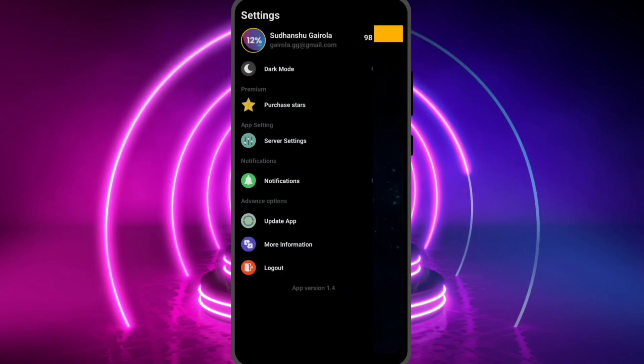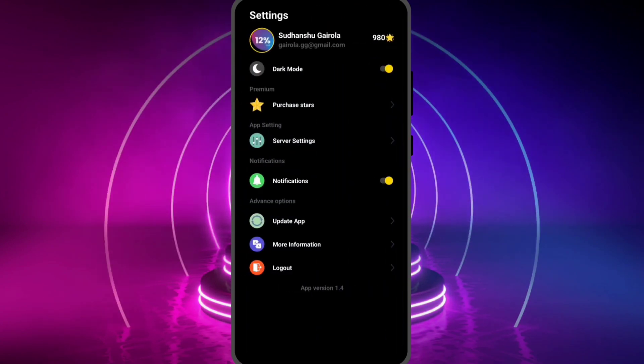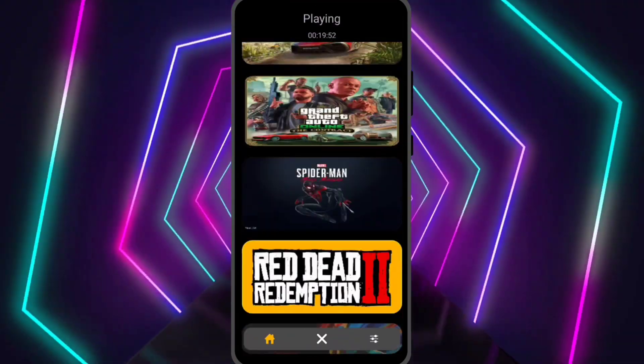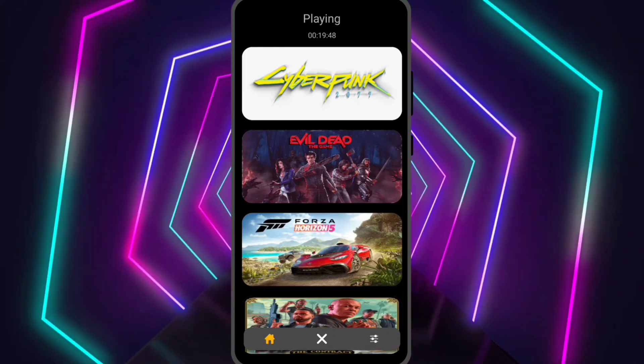You can add the coins from here and you can play the games on the main screen. Select your preferred server and select the game you want to play, and then enjoy.